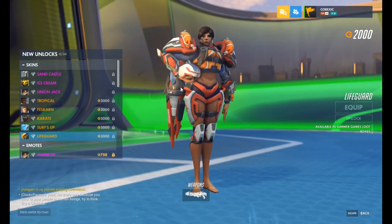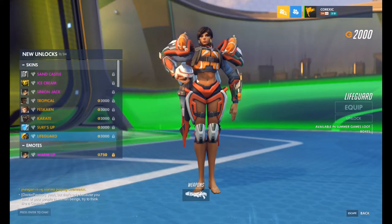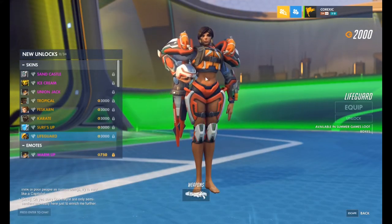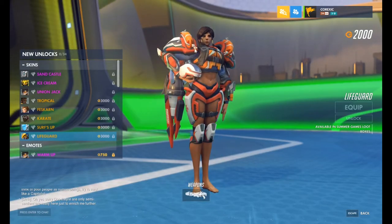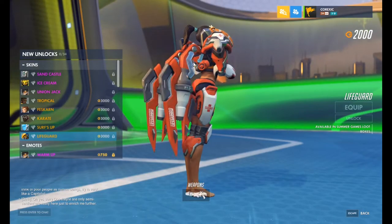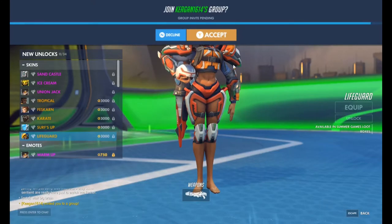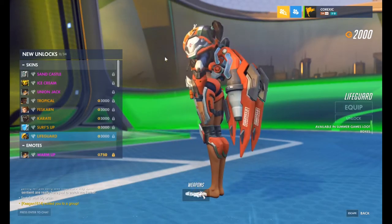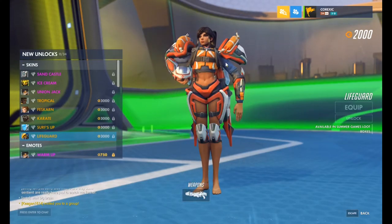Lifeguard Pharah — I saw this one, I think it's a really cool skin. She looks like Avatar Korra from the Legend of Korra — that's my opinion on it. But I still feel like Mercy should have gotten a lifeguard skin. Like, I know Pharah is a protector of Egypt or whatever, but I feel like Mercy still should have gotten it. Anyway, I like the lifeguard skin. I like her little buoys on the shoulder — gotta keep herself afloat. It's amazing.